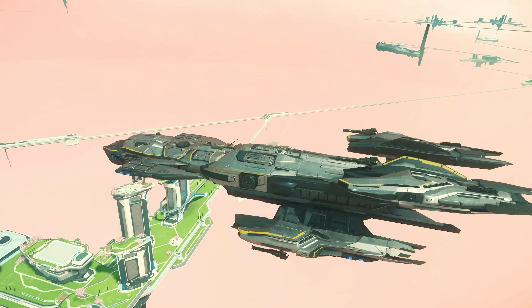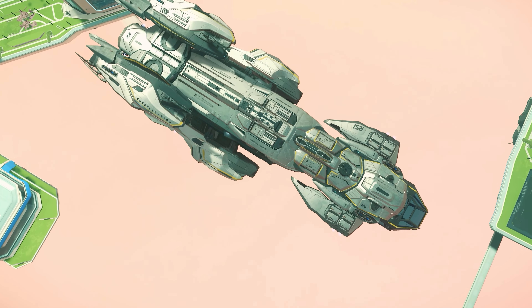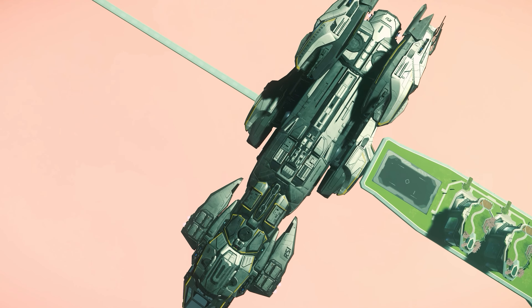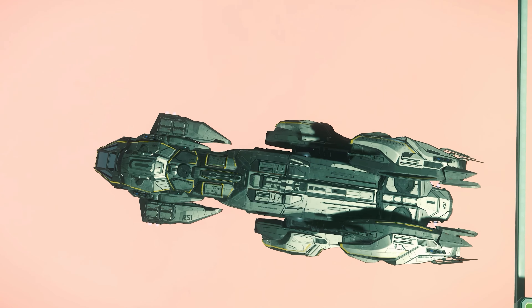With 3.14, almost all ships are subject to extensive changes in their values, which affect mobility, agility, acceleration and general flight behavior. According to CIG, the focus here is on the adjustment of the values to the respective ship role.